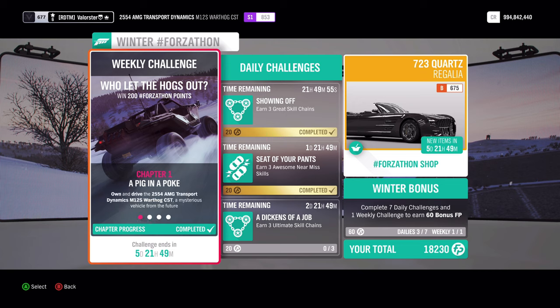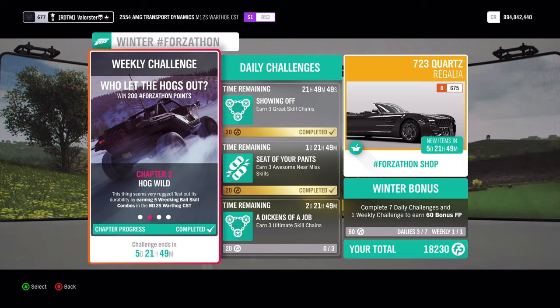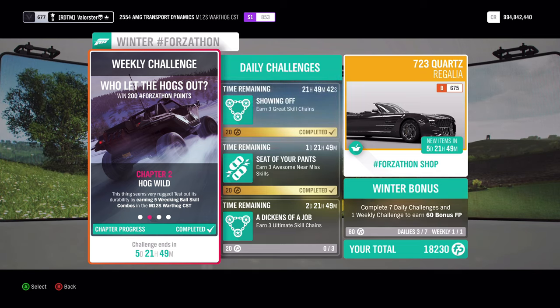Now let's have a look at what we need to do. We need to own and drive the AMG Transport Dynamics — five wrecking ball skills. That's pretty easy. You just need to have like three or more wrecking skills, so just drive into fences and you will get the wrecking ball.